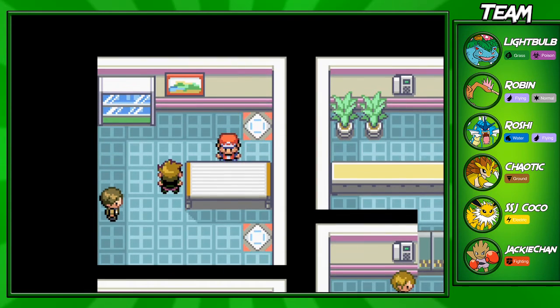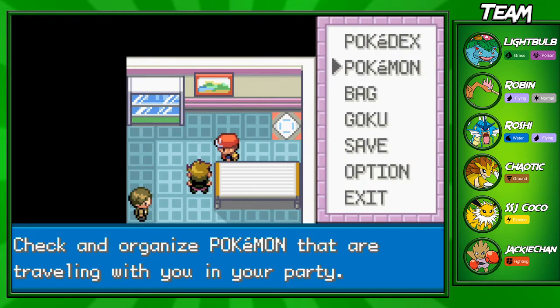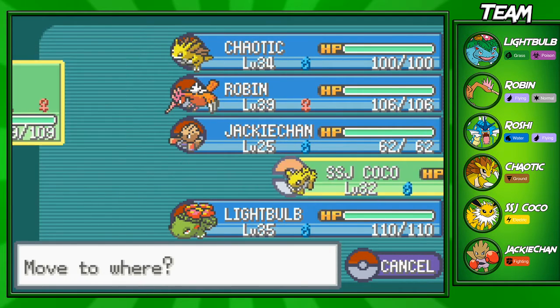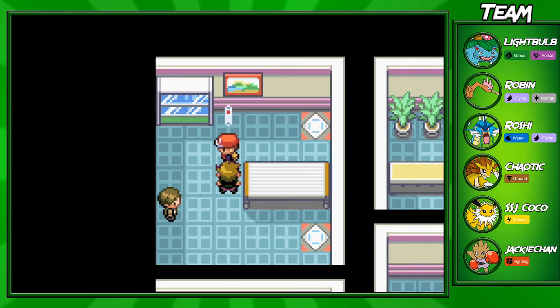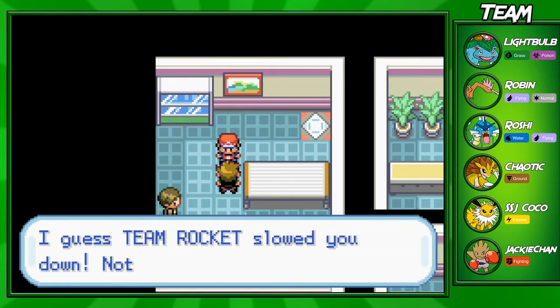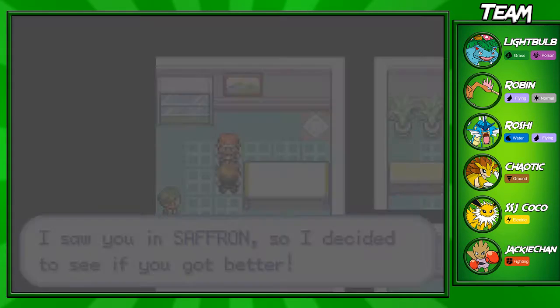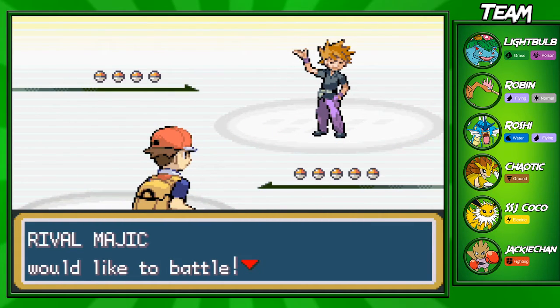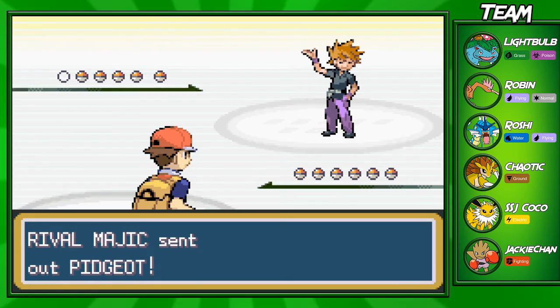I showed you guys where to get it there, and our rival is right here. I'm going to lead off with SSJ Coco, just because he's going to lead off with Pidgeot every time, no matter which starter you chose. I named my rival after my mod in my Twitch channel — Magic — so that's pretty cool. Magic's going to send out Pidgeot right here.